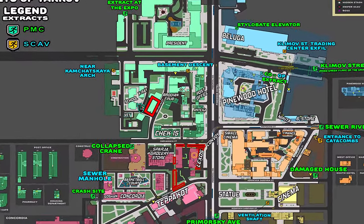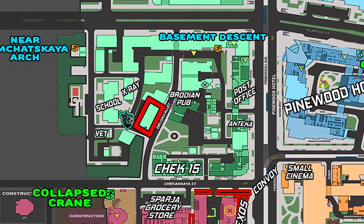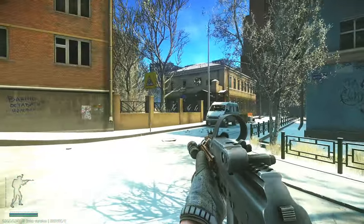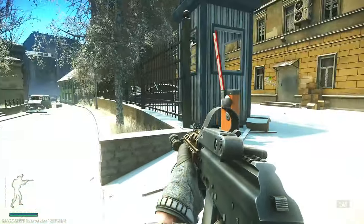The inside of the IT building was made accessible with patch 14, and it is located on Streets by the school, X-Ray, and Check 15 buildings. My PMC is starting outside the IT building — this is where the Check 15 building is, the vet clinic is right here, and the school is just to the right of it.